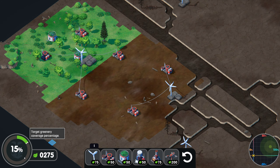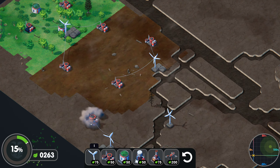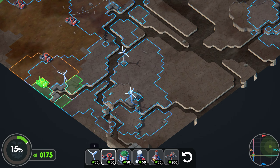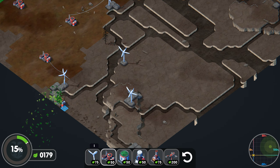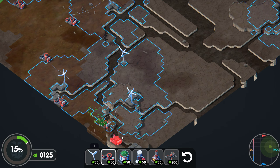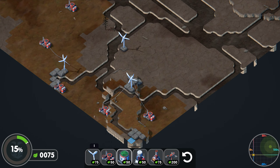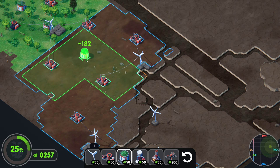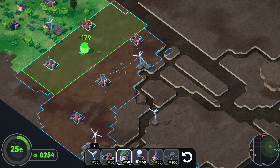Our goal here is to have a certain amount of green coverage. Once we achieve that, we're going to unlock more technology. Because I've already played it, it's not introducing me to everything the same way it would if you're playing for the first time, so it is allowing me to immediately build everything up. I missed a little spot — you don't have to be absolutely perfect. I was about to screw myself over there, but I was able to not paint myself into a corner.